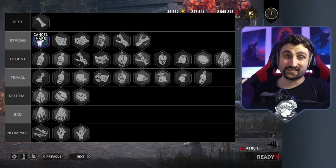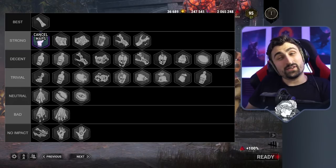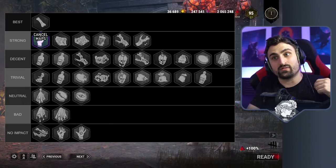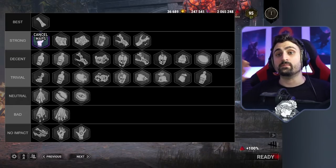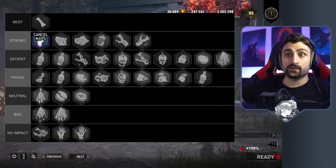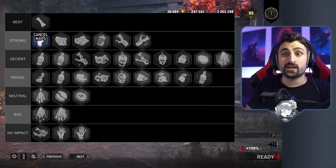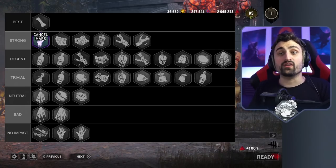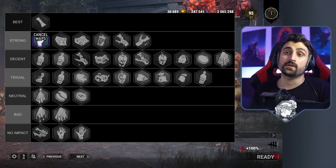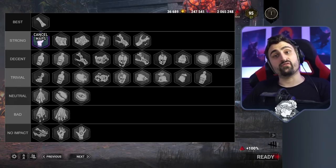Fittingly, the second best type are the cancelling wards. These green hands allow you to cancel a map offering. If you're playing killer you can bring this and guarantee that you'll go to a random map. Mind you, if survivors try to send you to Haddonfield and you cancel it, there's still a small chance you could still go to that map or even a worse one — so these don't do miracles. Also notable: if the killer brings the cancelling ward but survivors bring four identical map offerings it actually gets overturned and ignored. So map offerings are still super busted.